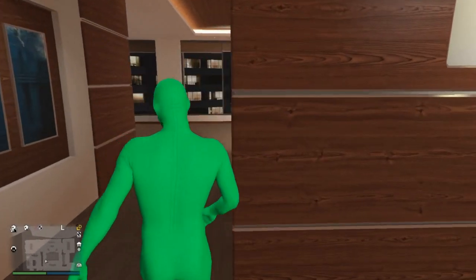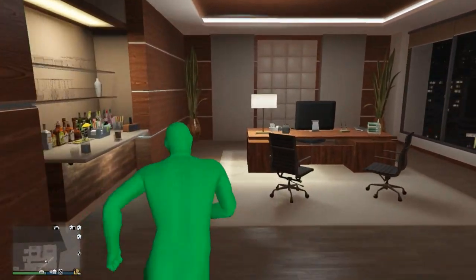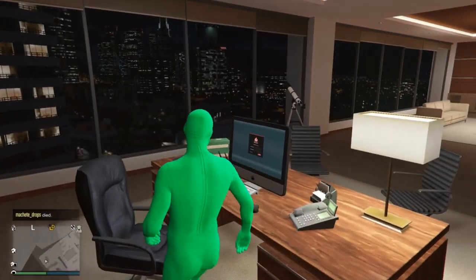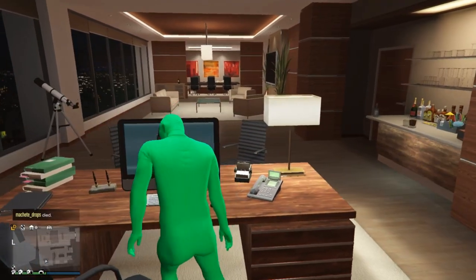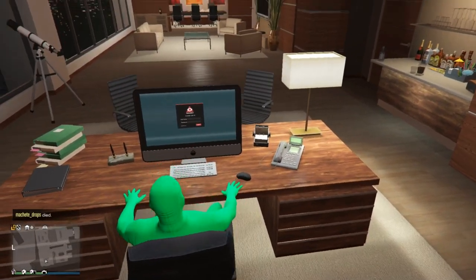We're going to go ahead and go to the left here, the left back, and you will see there's a desk with a computer. Go ahead and press E to sit down at that.